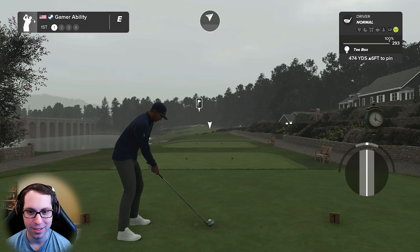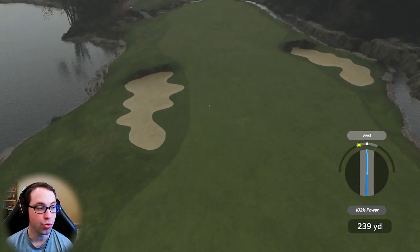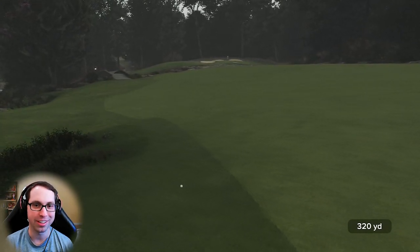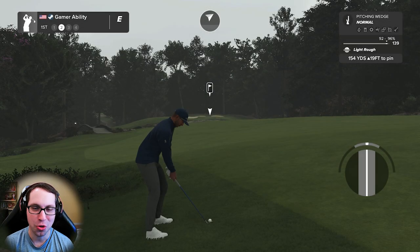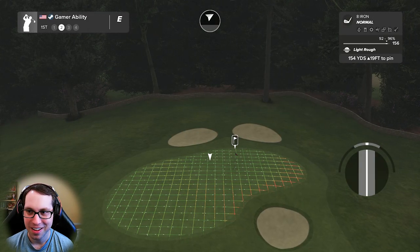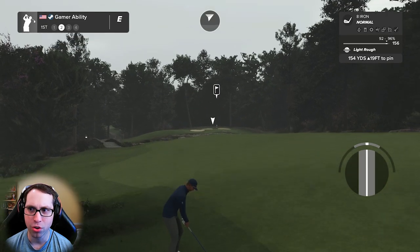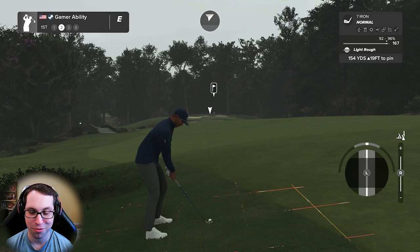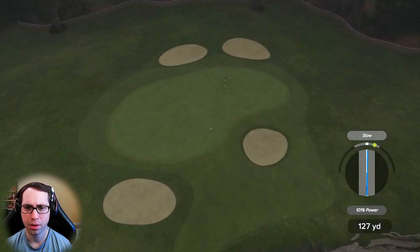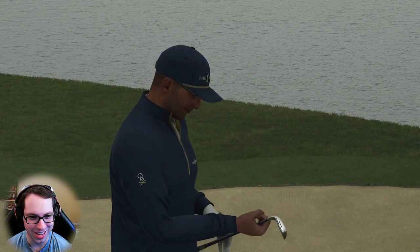474-yard par four — let's send it. You do not want to miss the fairway here. This course normally is one of my nightmares but I love it. It takes precision off the tee. 154 uphill 19 — I'm going to go eight iron, overpower. It's light rough. Going up to the semi-rough, coming off well to the left — get to the right, get up. That's just perfect. Let's not use it all up on hole one!